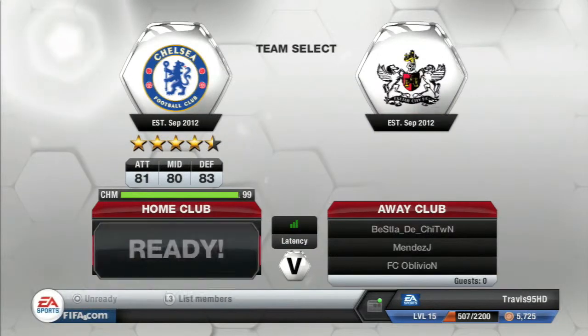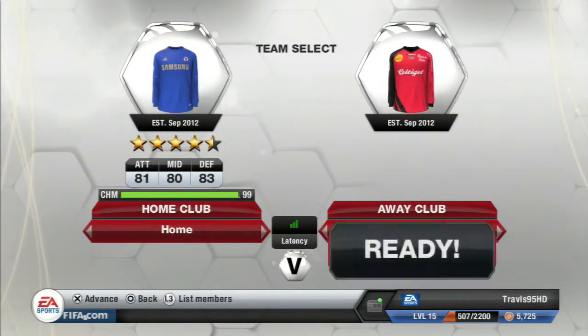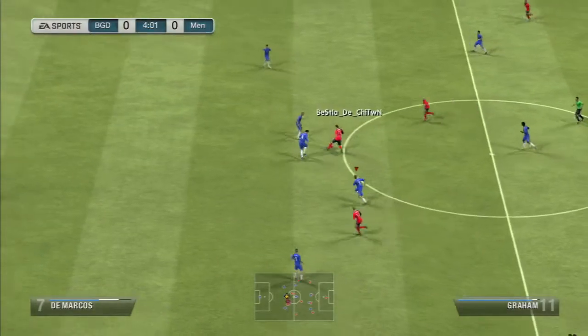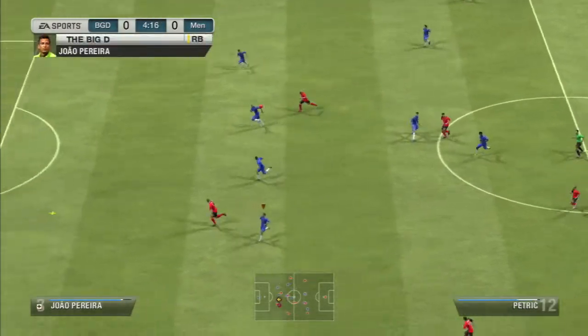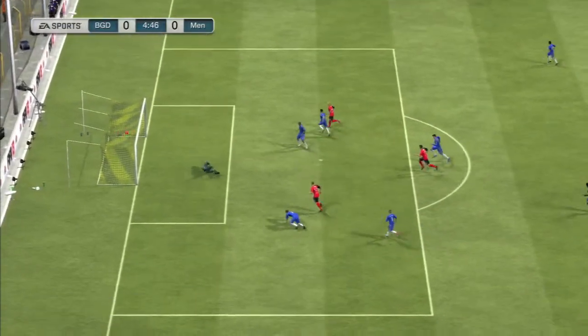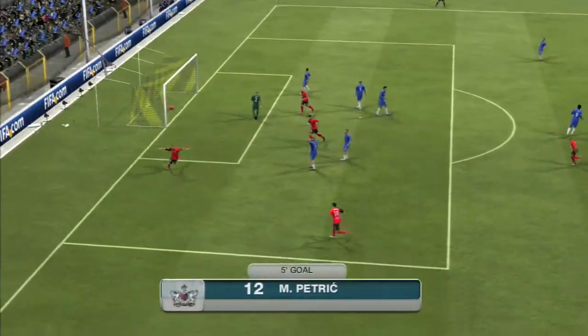Bufosa and Traore, the two Russian League players, are on the bench. Then we come up against a non-rare side with Danny Graham and Petrich - really not a dangerous side at all. I was actually thinking I was going to do pretty well against this squad.